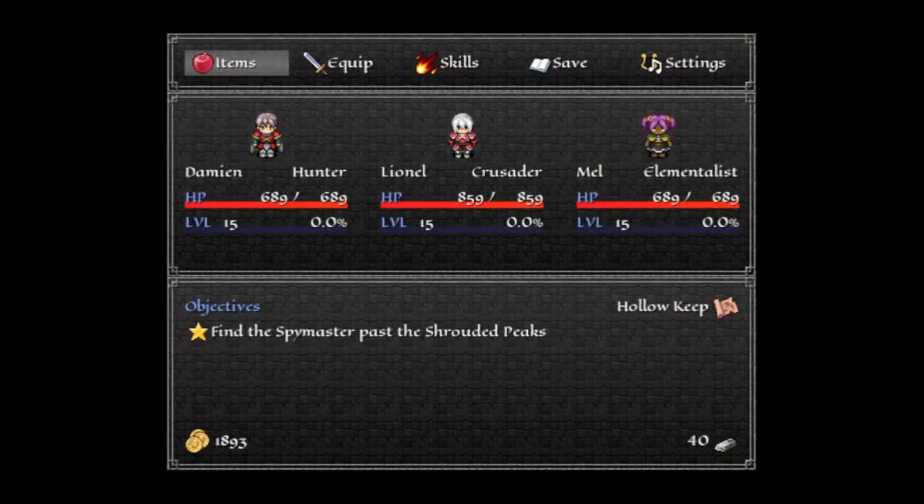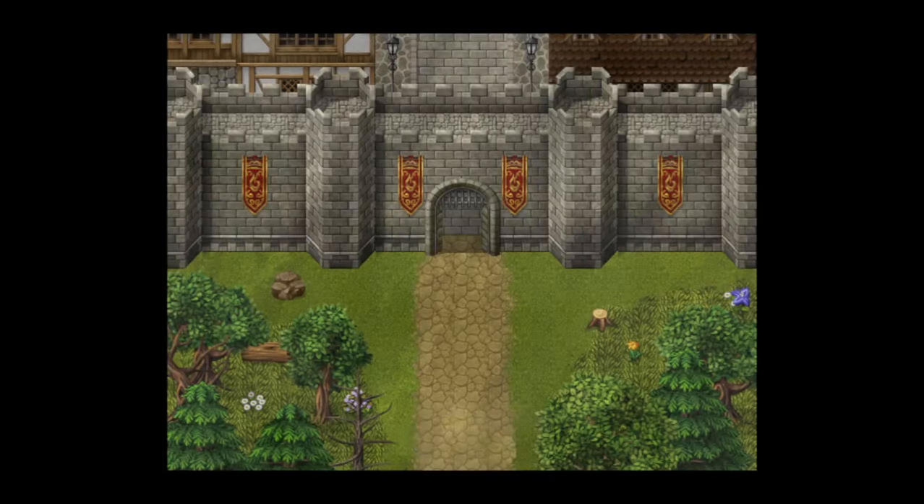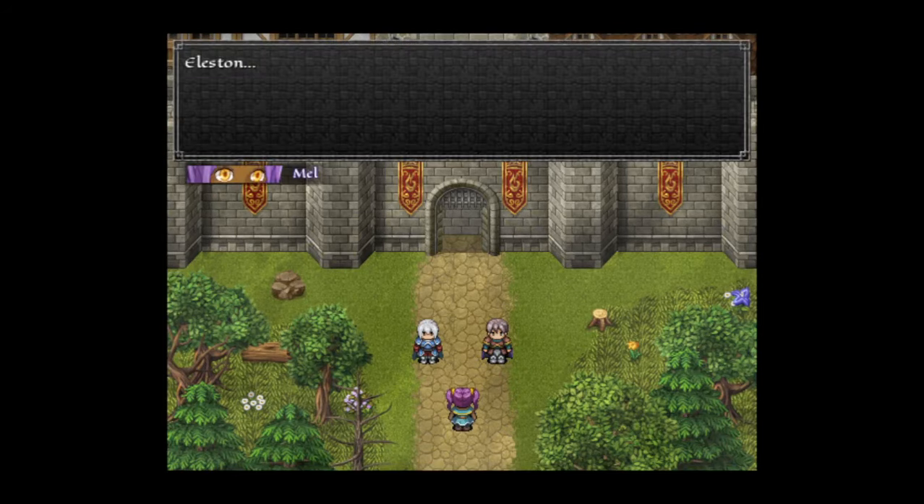As you can see, Damien, Lionel, and Mel have their specially colored armors, but if we go to Elastin, the cutscene that plays has them in their default outfits. Lionel's got that blue armor and blue cape, Damien's got the brown armor and purple cape, and Mel is all blue.